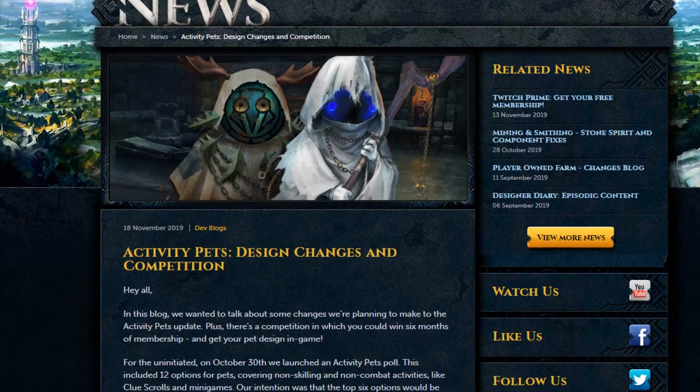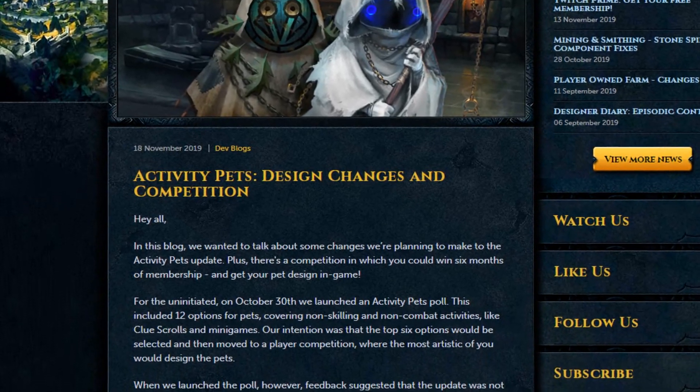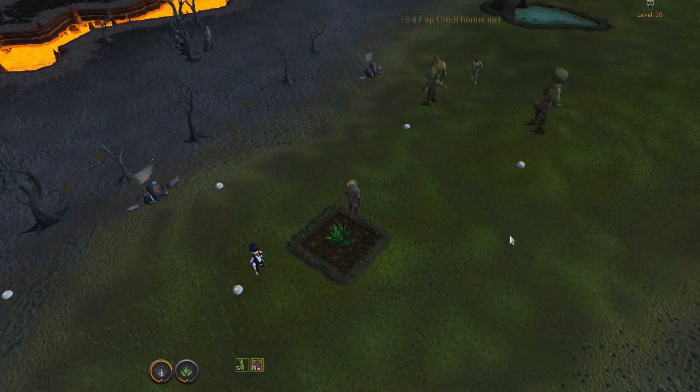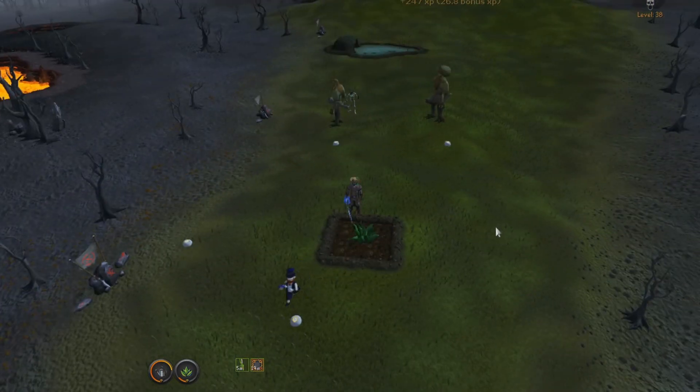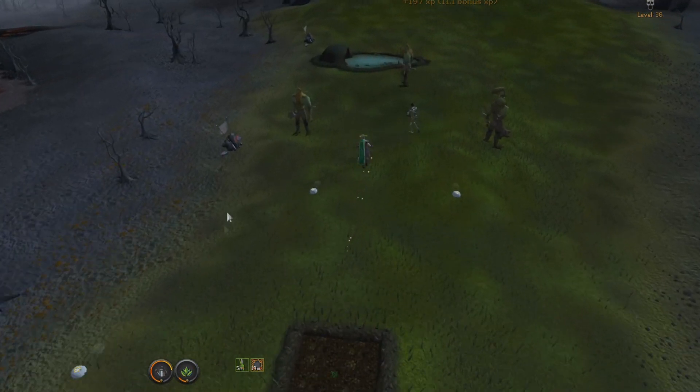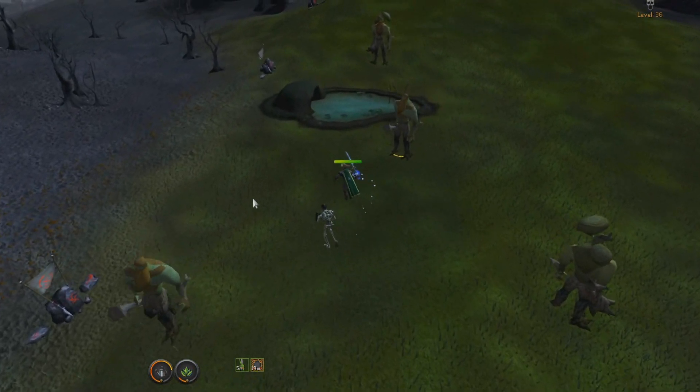Alright guys, links to this dev blog is down in the description below if you want to read it in its entirety. But to start off, just a bit of recap. On the 30th of October, they launched an activities pet poll. It included 12 options for pets covering non-skilling and non-combat activities like clue scrolls and minigames. The intention was that the top 6 options would be selected and then move to a player competition where artists could design the pet, players would vote on it, etc.